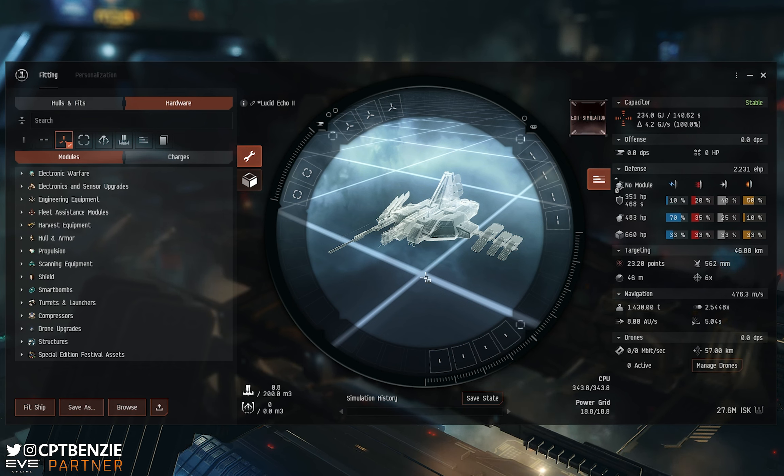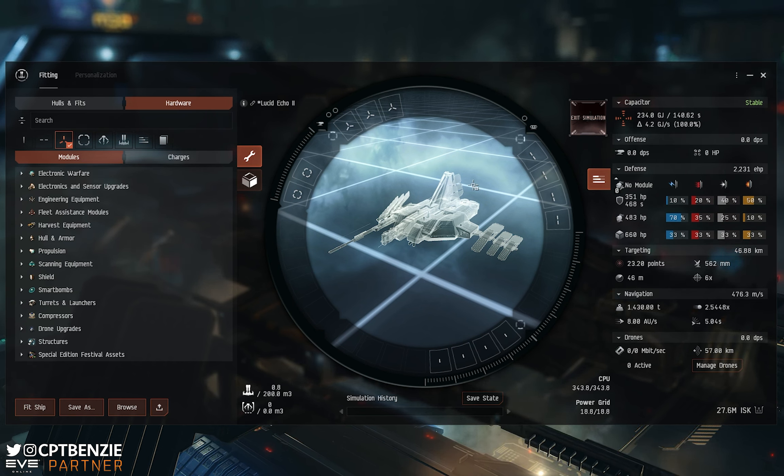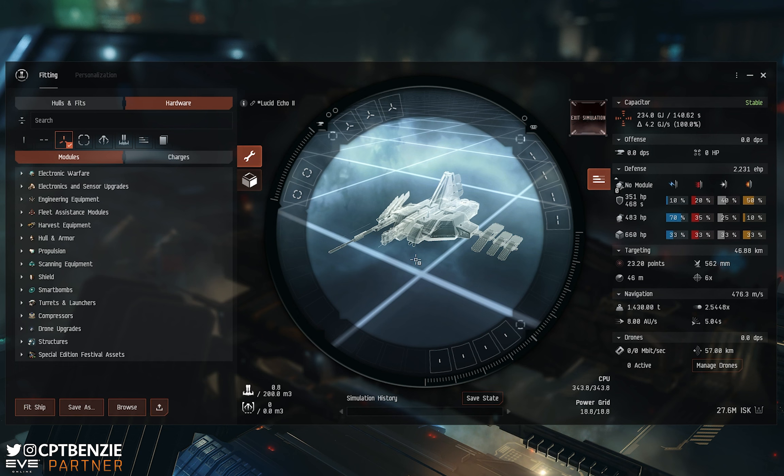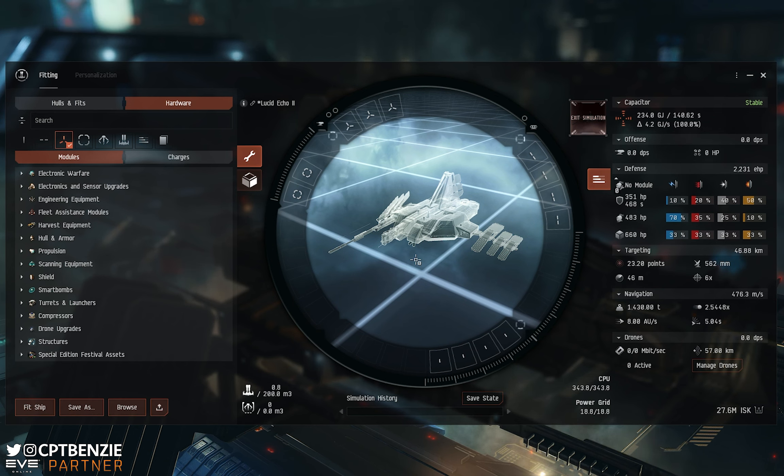The bonuses you get from the hull are identical for Tech 1 ships. Once you're coming up to the Tech 2 versions though — like the Cheetah, the Buzzard, the Anathema and the Helios — it's not just the slot layouts that matter, it's also the bonuses they get. The Cheetah and the Helios get a bonus to movement speed whilst cloaked, whereas the Buzzard and the Anathema both get bonuses to scan deviation — their scan deviation is reduced, which means technically they're better for scanning because you have an innately lower deviation. But by the time you've got the skills up, that really doesn't matter, and it's not a huge difference.